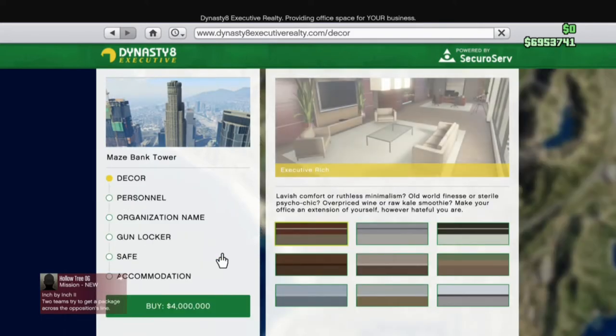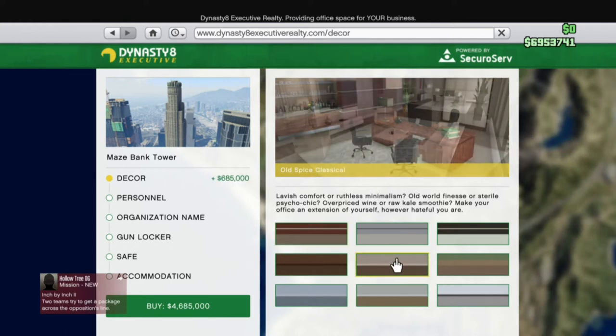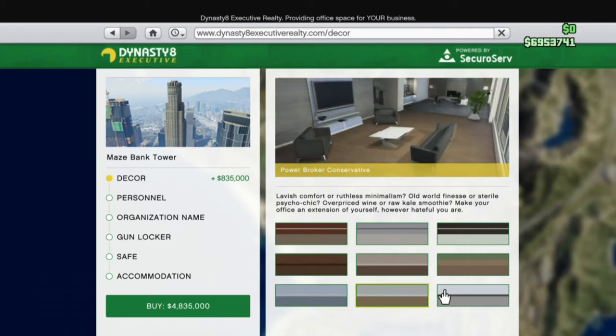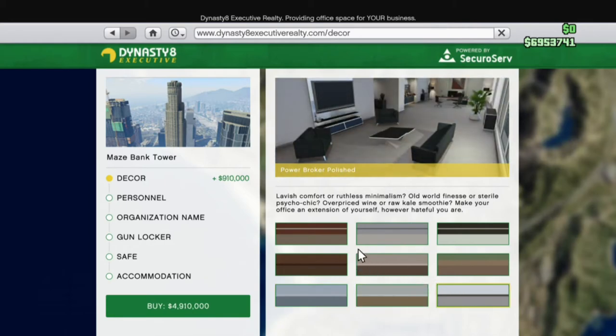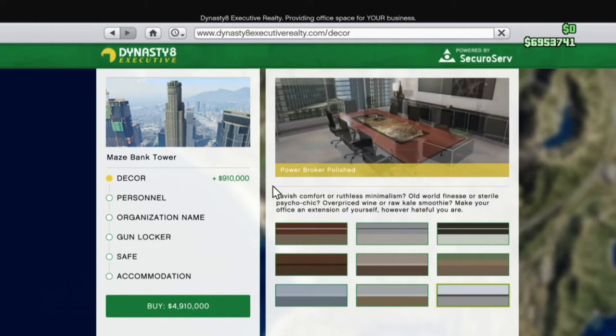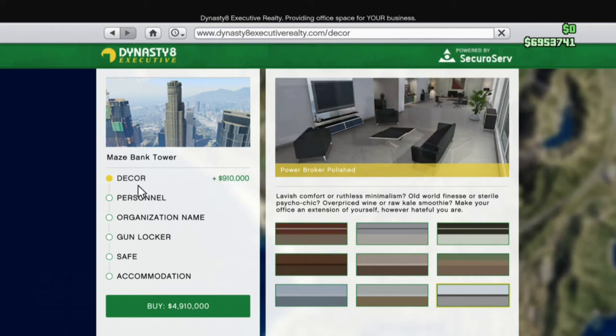Let's say Maze Bank Tower is what you want — we click on that for 4 million. Now some people would choose the decorations and go all-in on the interiors, but some people just go ahead and buy it for 4.9 million. Make sure you don't do that — what you have to do is go over here and click.